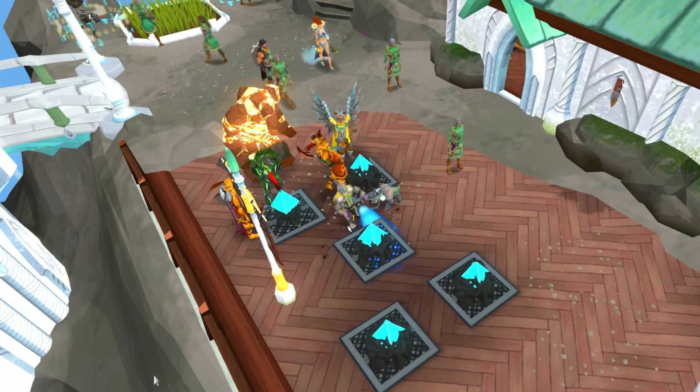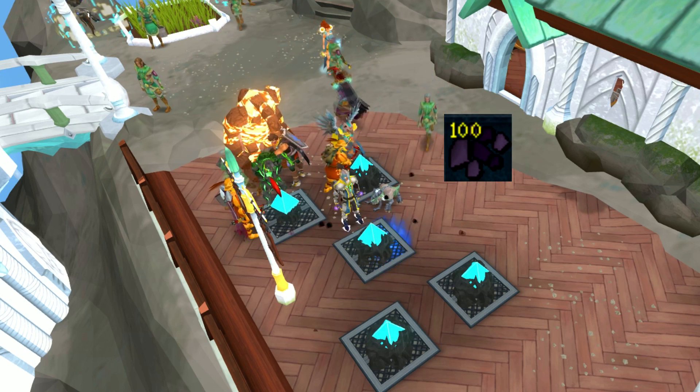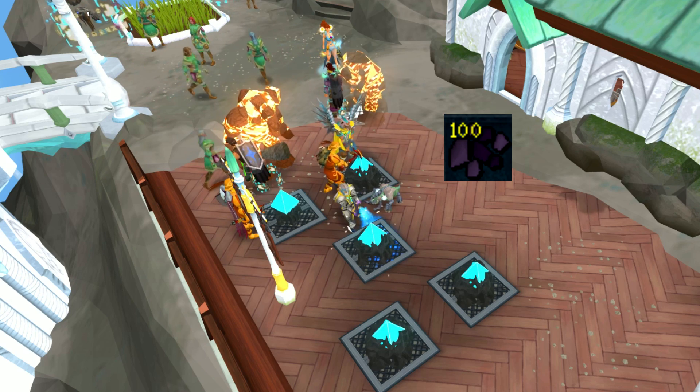From the Saren Stones you will receive Corrupted Ore. This Corrupted Ore can be used on the Furnace in the Traherne camp to get free smithing experience.